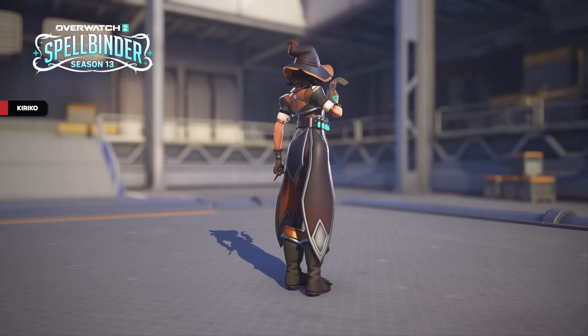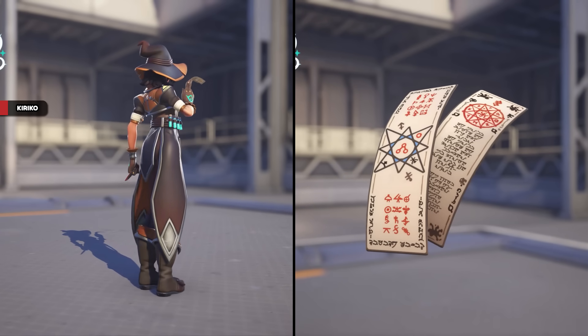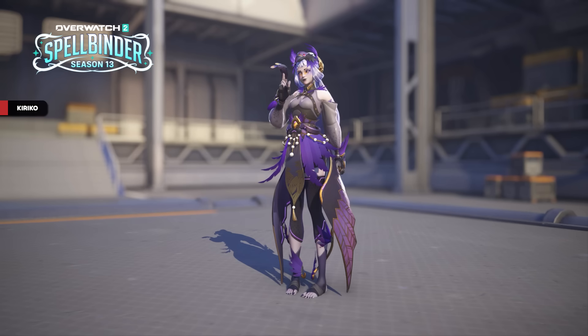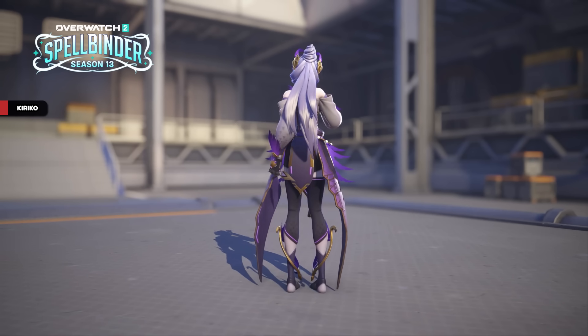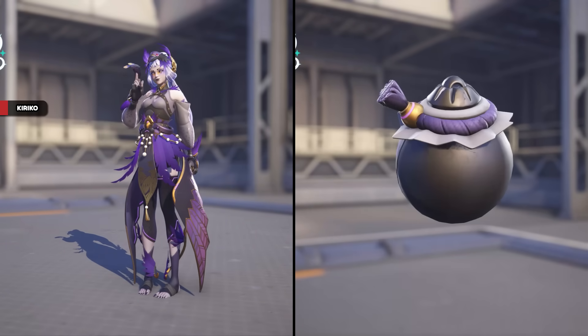First, there's an orange recolor of her Witchkin called Divinator, which is a legendary and will be in the shop. I'm not a huge fan of the colors on this one, but I find it funny that people on Twitter predicted a witchery color. There is a secondary legendary shop skin, which is an original named Yatagarasu. There are parts to the skin I like a lot — the healing ofudas are especially cool — but I'm also just a bit burnt out on Kiriko skins.